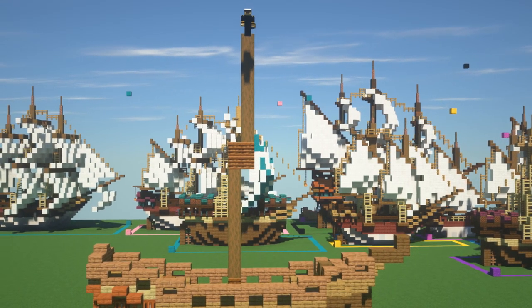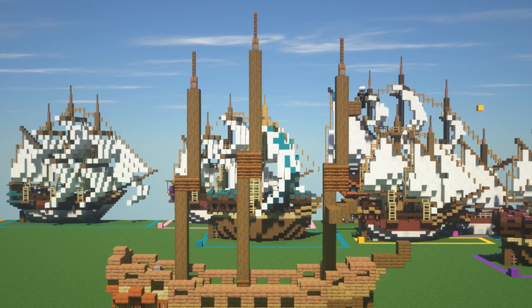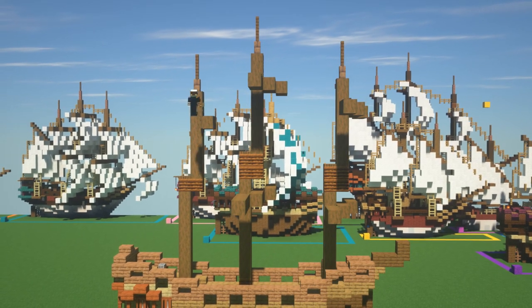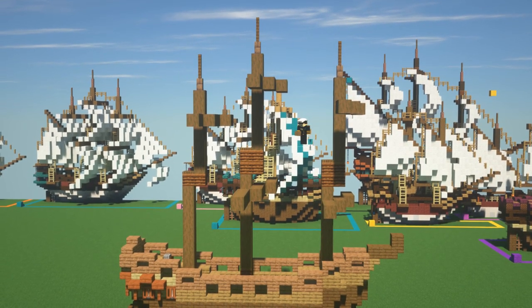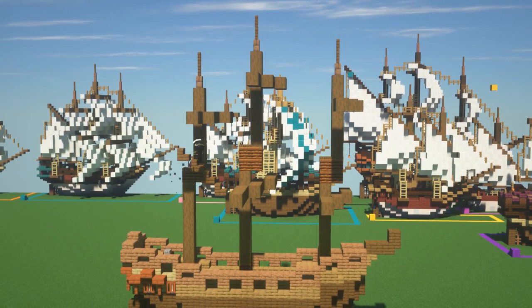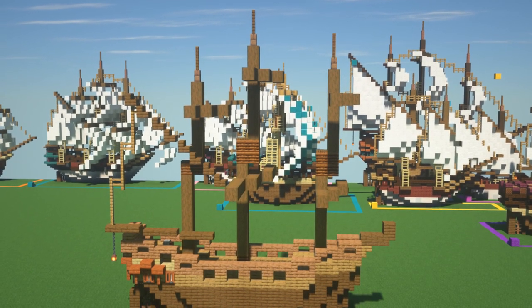Coming on to the masts now — because it is gonna be a brig, I already knew I was gonna do three masts, so it's quite easy to find where they're gonna fit. We're gonna have two square rigs on both the front and the main mast, and at the back we are gonna have a spanker around a smaller mast at the top of that one.